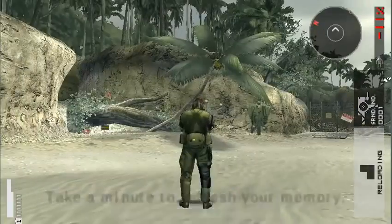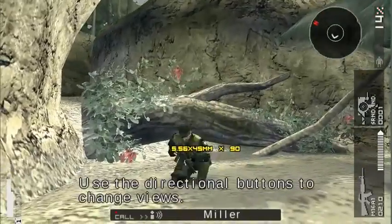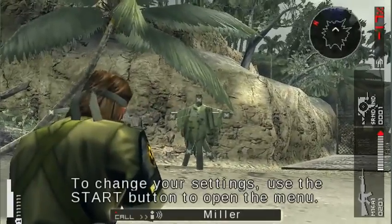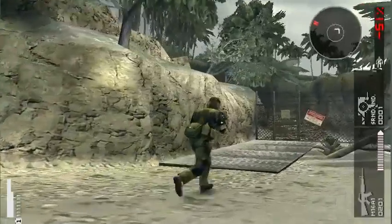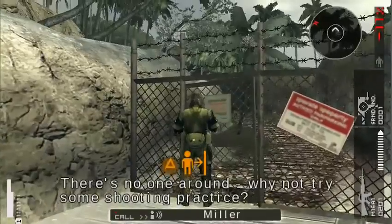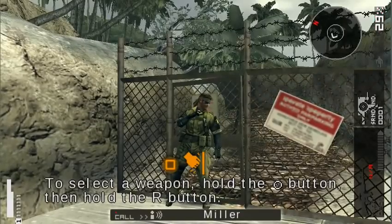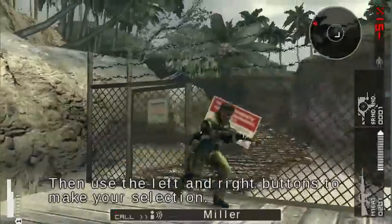To refresh your memory: use the analog stick to move. Use the directional buttons to change views. Click the start button to open the menu. There's no one around — why not try some shooting practice? Select a target and squeeze off a round or two. To select a weapon, hold the circle button and hold the R button, then use the left and right buttons to make your selection.